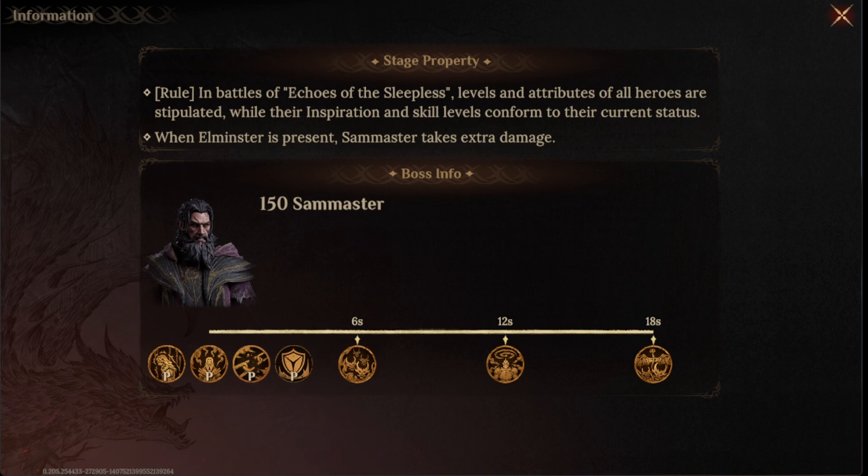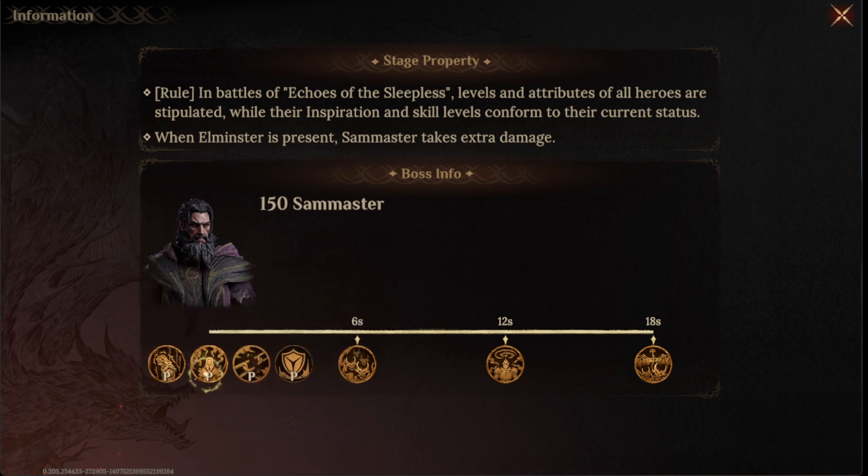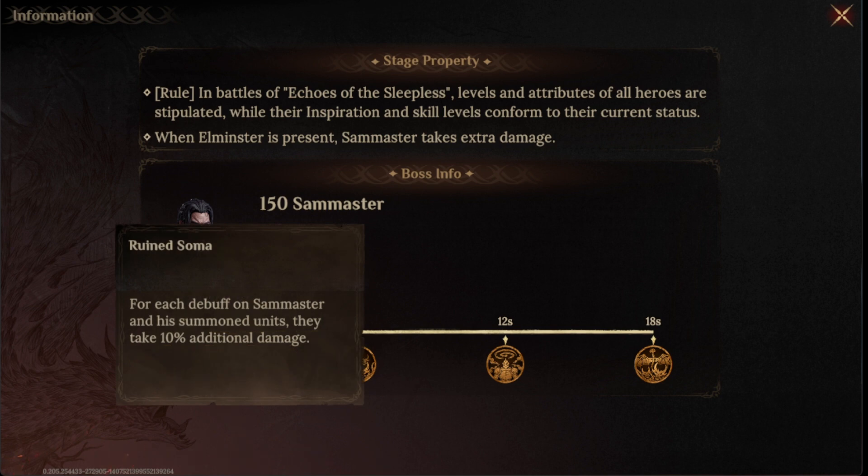For this team, I'm also using the passive he has, which is Ruined Summon. For each debuff on Sam Master and his summoned units, they take 10% additional damage. So with this team, I'm taking advantage of this 10% additional damage.